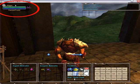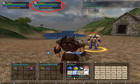On the top left hand corner, you will see your life bar and your character level, indicated by a number with a circle around it. Clicking on another player will show his or her life bar next to yours.